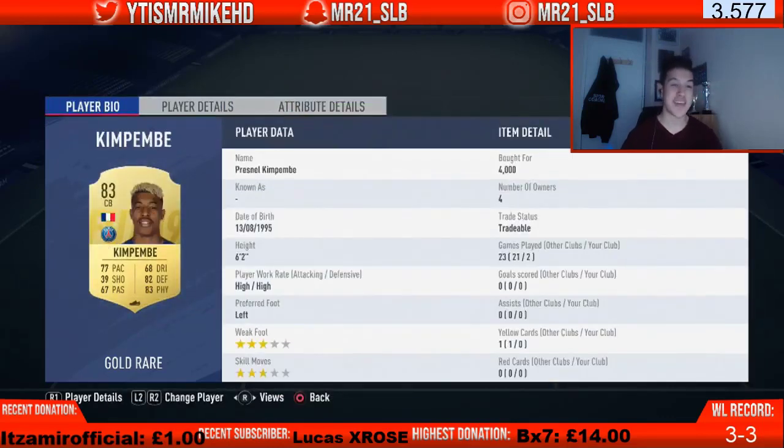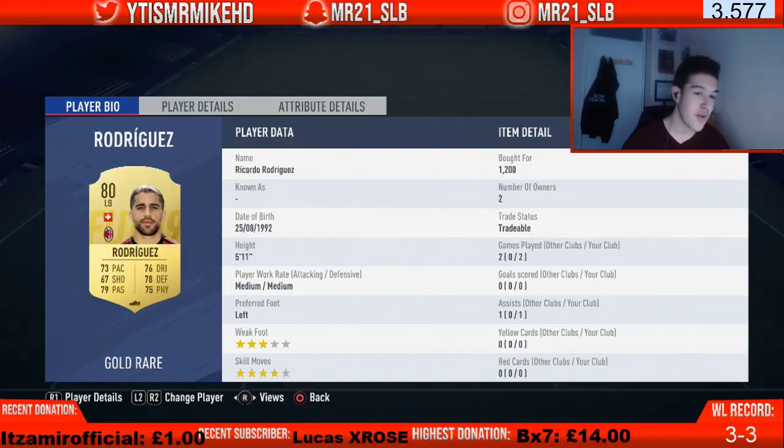Partnering Marquinhos is someone I'd say is even more OP — President Hawkins Penbate, six foot two, high-high work rates, just 4,000 coins. What a bargain — 77 pace, 82 defending, 83 dribbling. You can't go wrong with this card; he's by far one of the most OP center backs in this game.